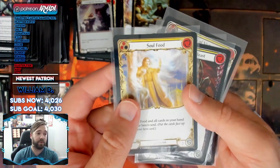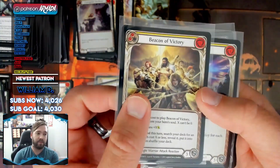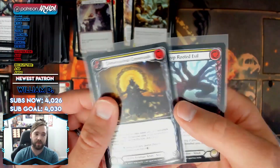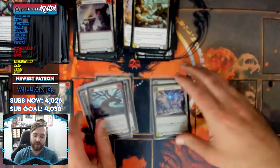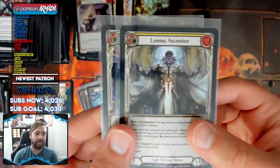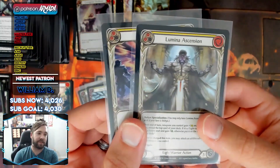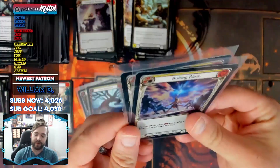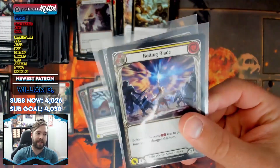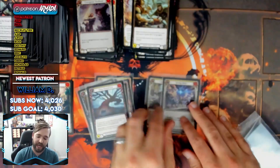Nevertheless, we have the Soul Food, the Mark of the Beast, Beacon of Victory, Bolting Blade, Dimensional Crossroads, Deep Rooted Evil, Foil Bolting Blade, and a Foil Lumina Ascension — which aren't as popping when you see them in the sleeve, but they are very pretty still, especially when you get them at the right angle. Unfortunately the light is literally at the right angle, so it kind of kills the vibe for the camera.